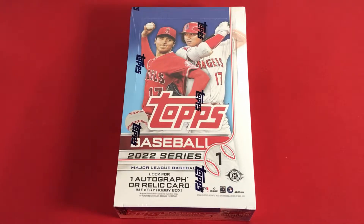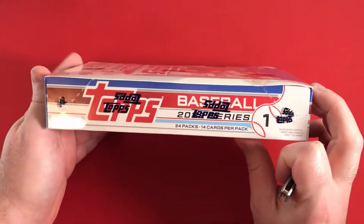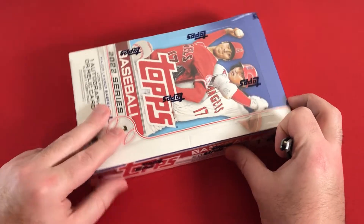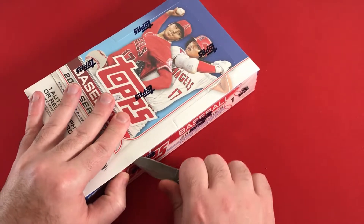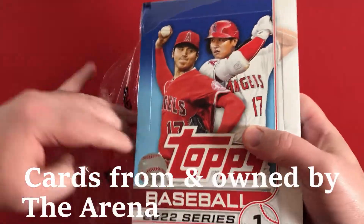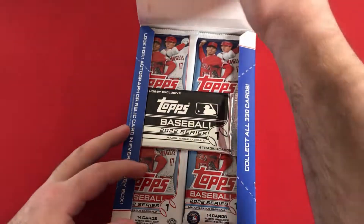Hello and welcome once again to yet another brand new card opening video here on the channel. We had part one of a hobby box last time of Topps 2022 Series One and this is going to be part two of three. We have a whole other hobby box after this but going to crack open into box two, of course looking for the Wander. The Wander mania has begun - everyone's searching for it. These cards are still from the arena so they're going to get that Wander redemption.